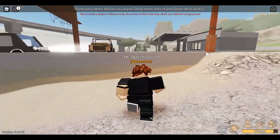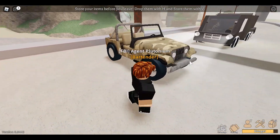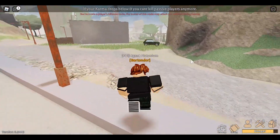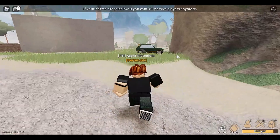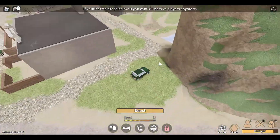From the Easter update, this is the Jeep. The Jeep is just spawned in — it's your classic jungle or African safari-style Jeep. Nothing too special, but kind of a cool thing.